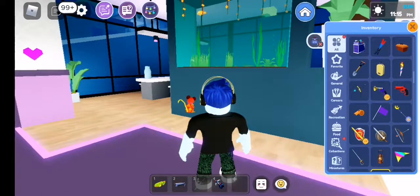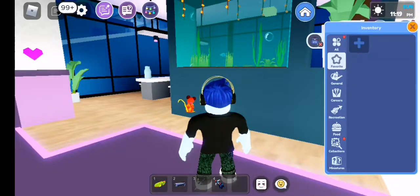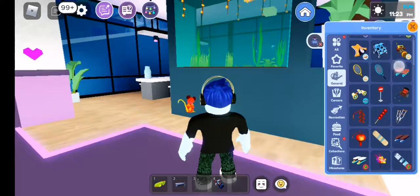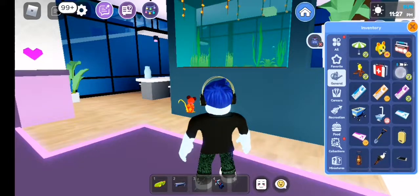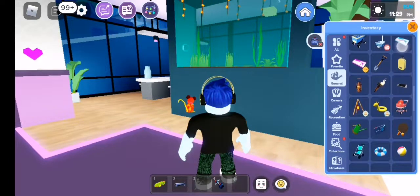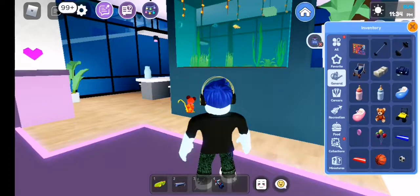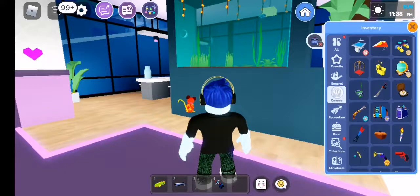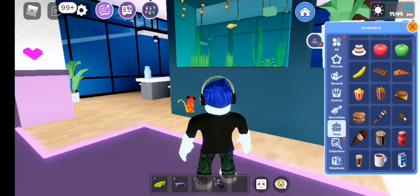I realized I still have one more slot to fill but I don't know with what. I think the general supplies might have something useful. I don't even know what's useful. Rams? Useful? Nope. Carrier — I just checked it. No food; food is useless.